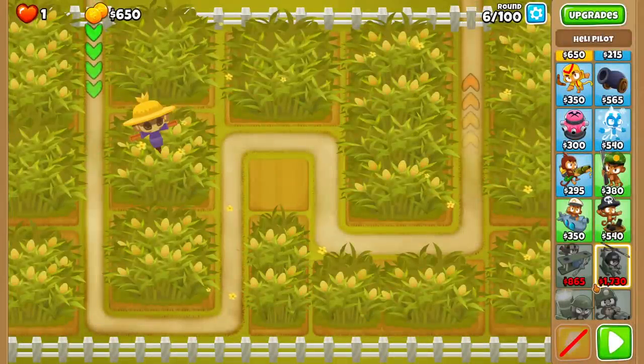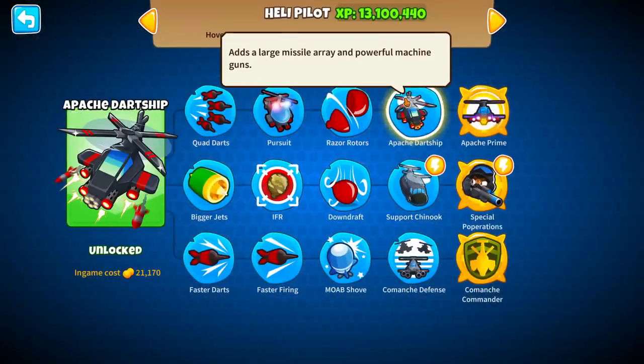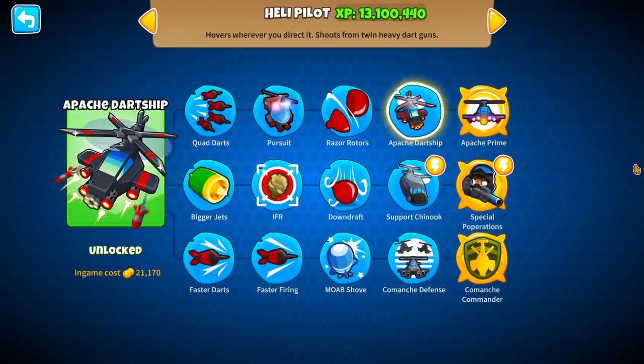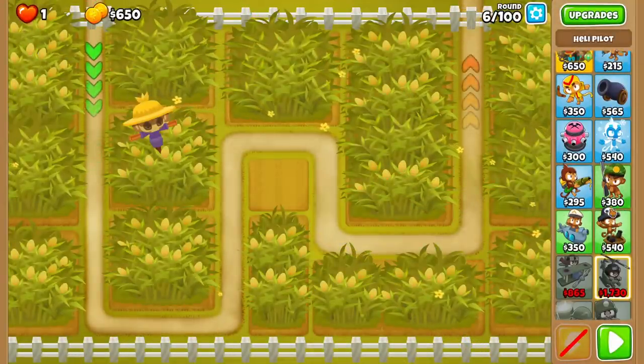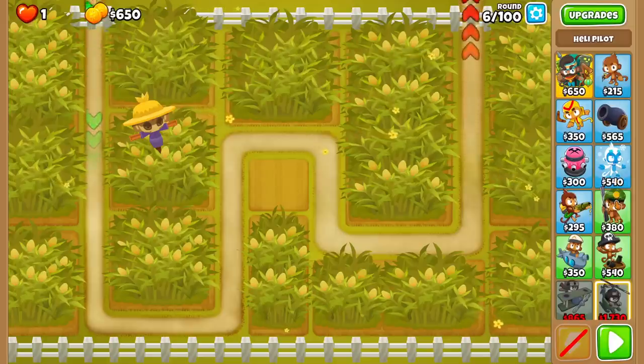Alright guys, so we're gonna do a quick little run of Cornfield Chips today, and we're gonna do it by using Apache Dart Ship Spam. This is a bit of a mid-tower, but I feel like if you give it the right buffs and put it on the right map, such as this one — maps that have just one lane — Apaches might do a little bit better than what people perceive them to be.